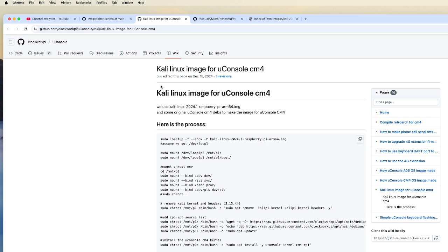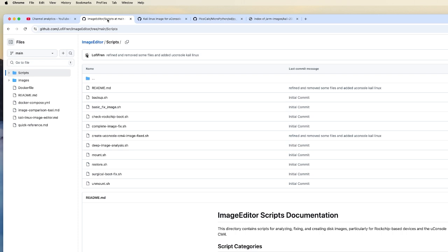So back to what I'm calling the image editor — not images of you in your swimsuit on vacation that we touch up. This is to actually look at actual OS images. This was born out of the pain of trying to edit the LuckFox Lyra chip that I had in the PicoCalc. I decided to share my tools, and I did leverage this tool to create the automated Kali Linux distro.